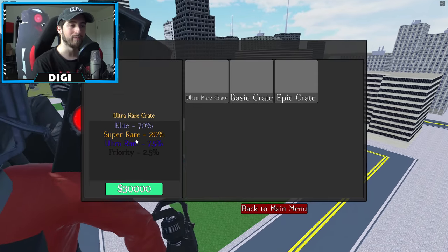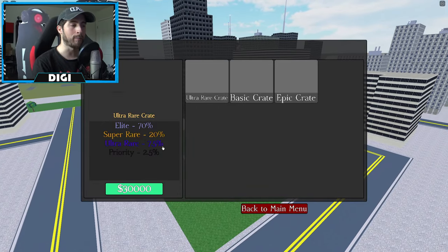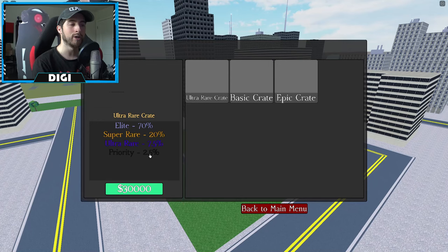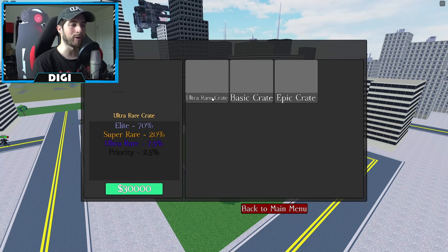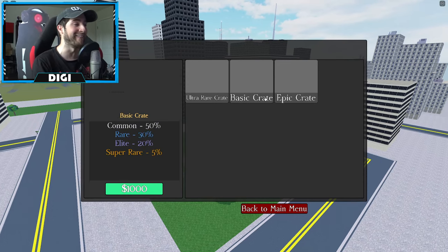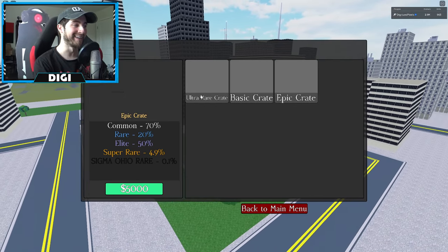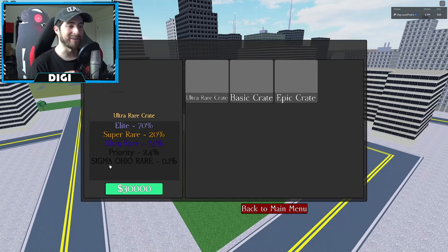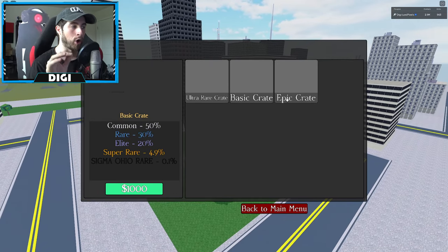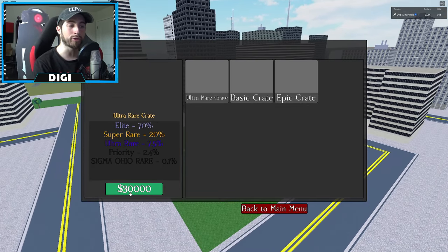In the ultra rare crate, you'll see elite at 70%, super rare 20%, ultra rare 7.5%, and priority 2.5%. There's also a Sigma Ohio rare tier at 0.1%. Epic crates cost 5,000 in-game currency and ultra rare crates cost 30,000.